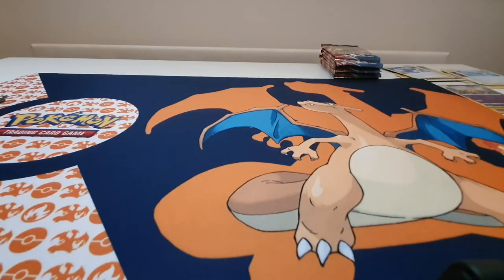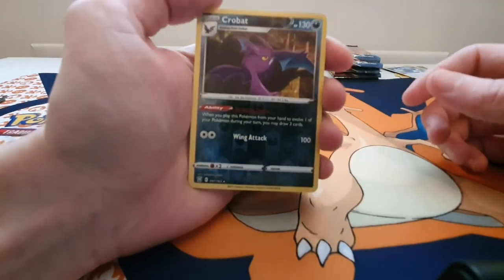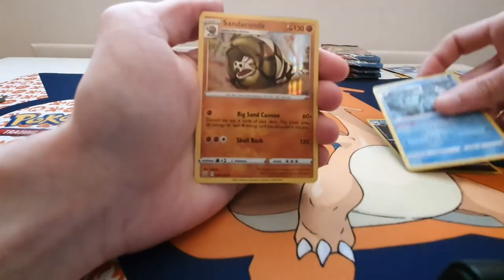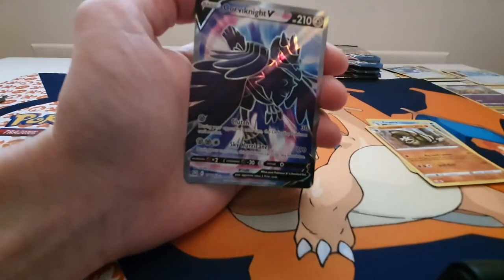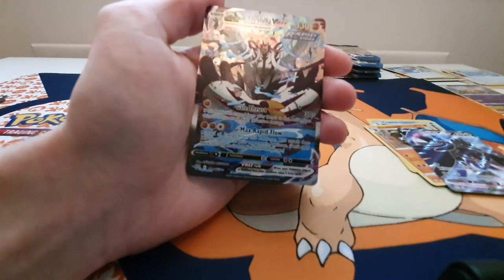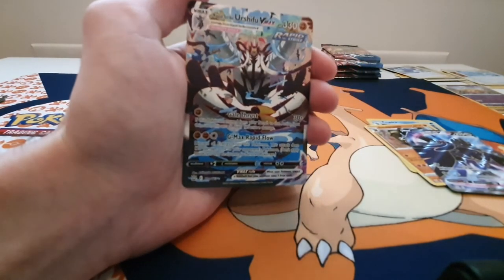Before we move on to the last stack, a quick run over the pulls. The Reverse Holo Crobat, the Holo Kingdra, the Holo Sandaconda, of course the Corviknight V — really like the artwork on that — and of course the Rapid Strike Urshifu V Max — our first Urshifu pull. Hopefully one or two more in this last stack.